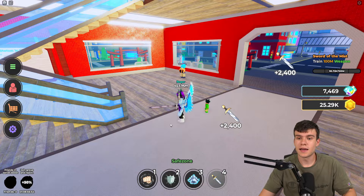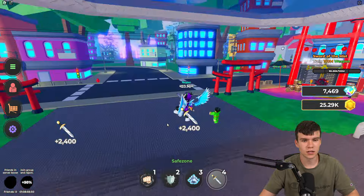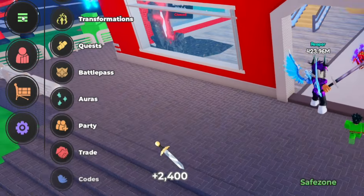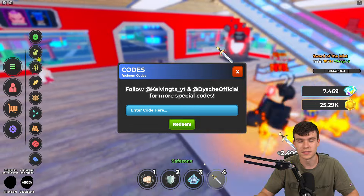If you don't know how to redeem codes in Anime Simulator, go to the left, click on the menu button, then click on Codes. After that, type your codes in. These are in no particular order, so let's get into it.